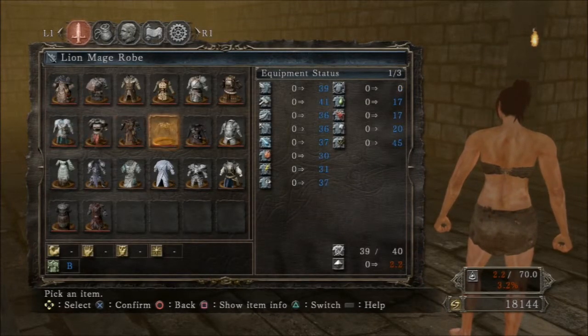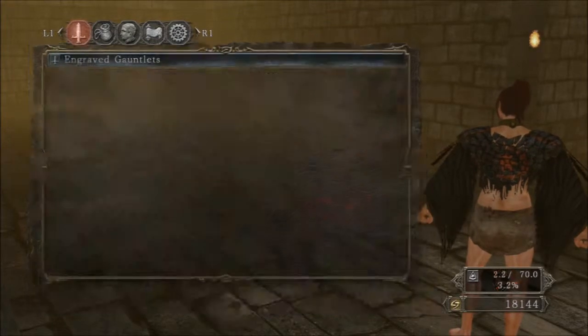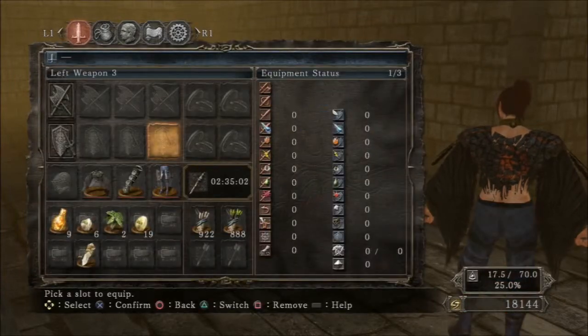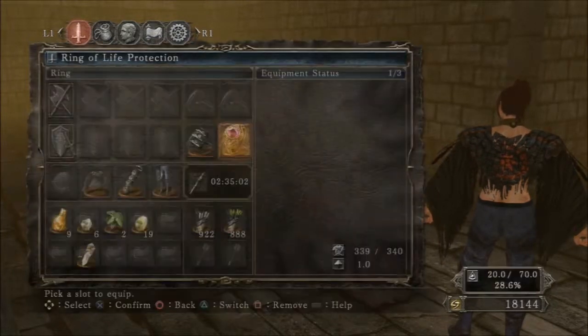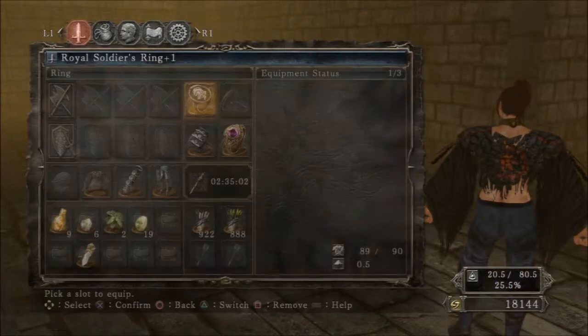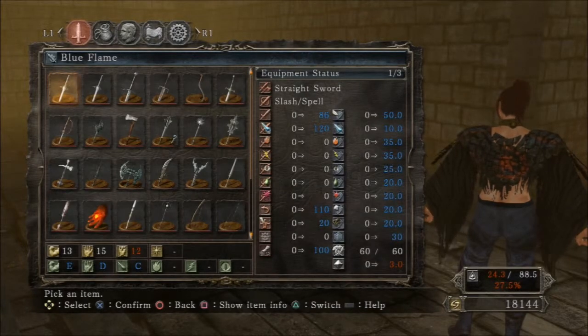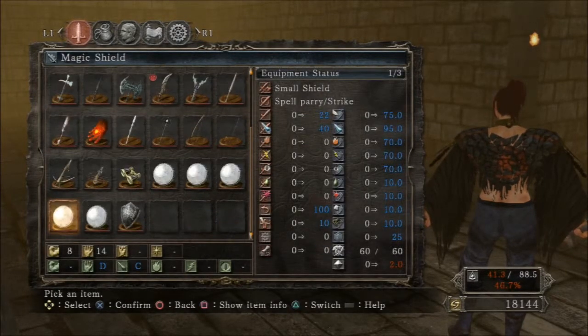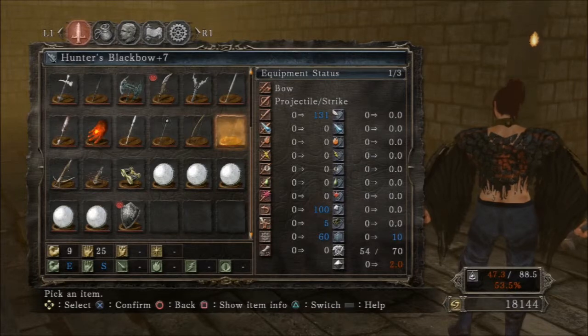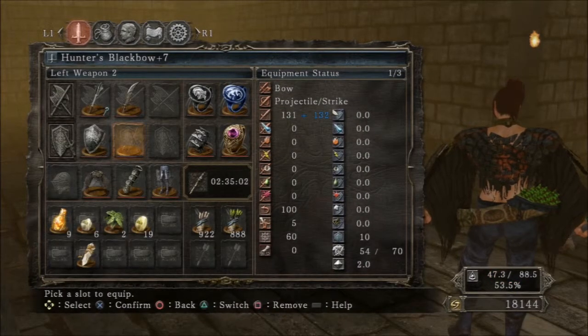Let's do the armor first. Lion Mage. Engraved. Ring of Blades. Let's see, where's my halberd? And my bow. Hunter's Black Bow 7. I can't remember what I need to level that up — chunks, right? Okay, I think I'm back to where I was.